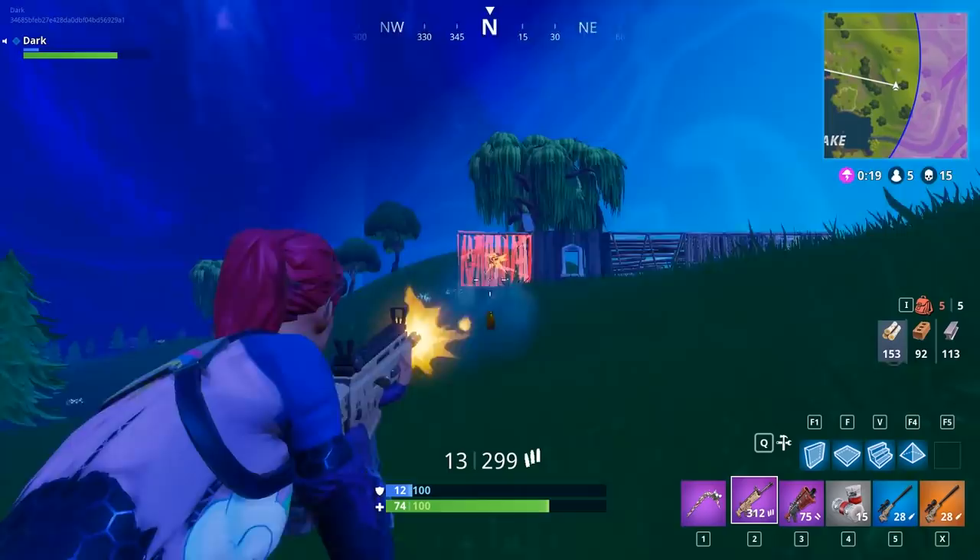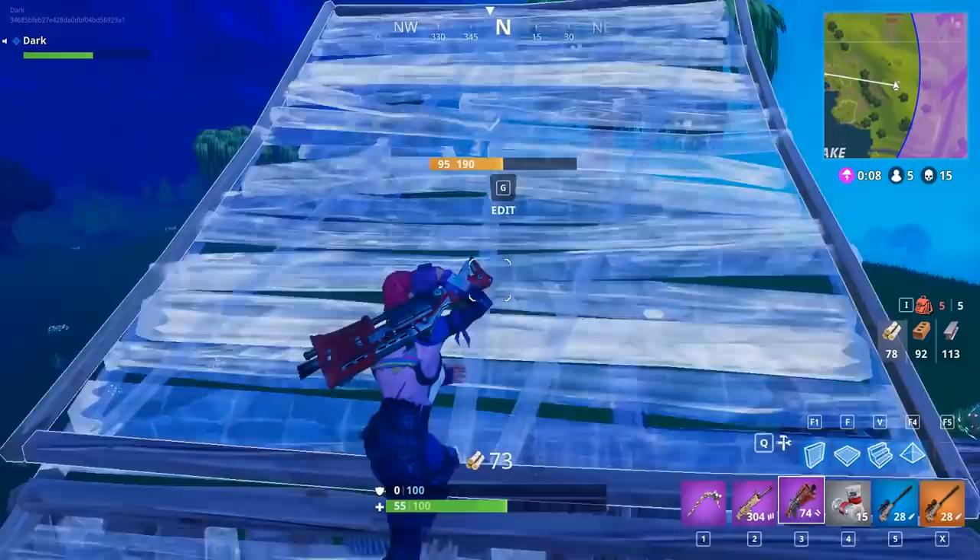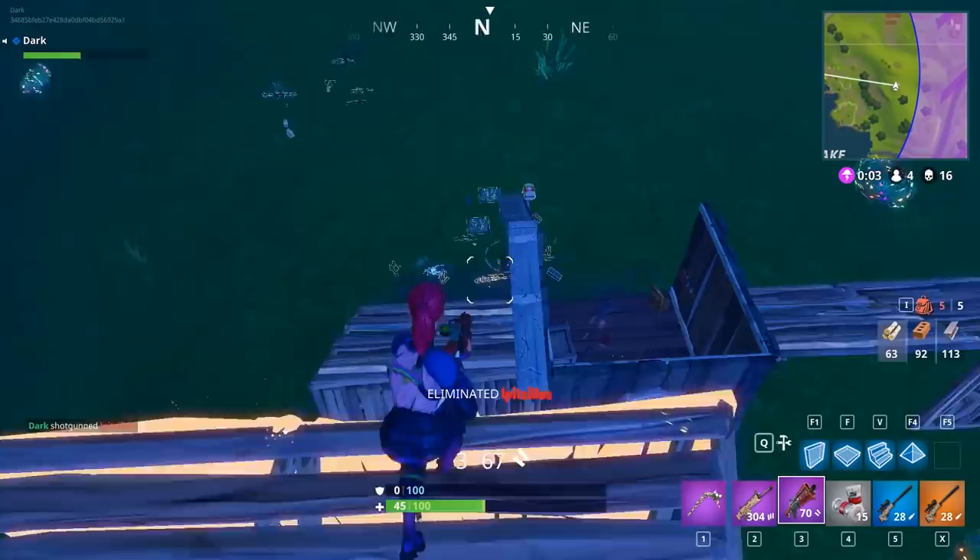We drop walls in front of the stairs so they can't break it instantly down. We take our few shots, build our walls back up, take control — walls in front of those stairs. Taking our peek shots and boom, he's down. We took control of that fight completely and came out with the win.